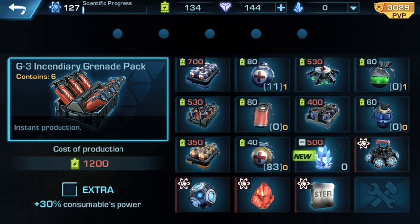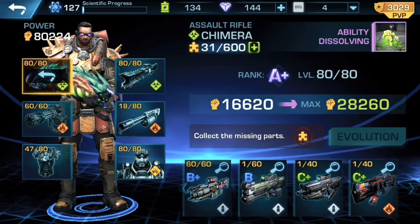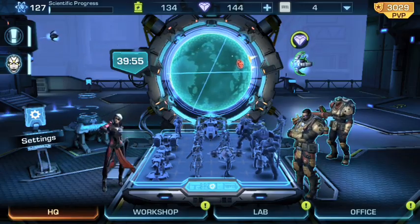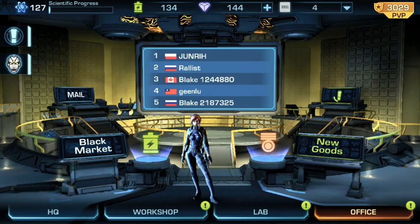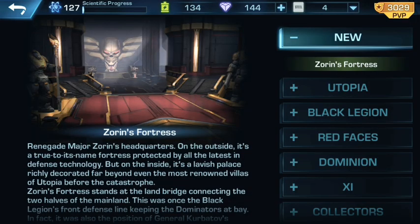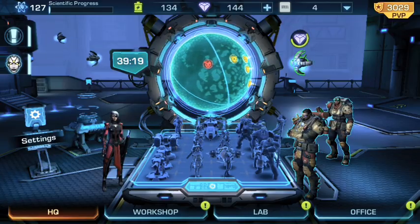It doesn't look like any new research got unlocked either. Are the plasma weapons not in the game yet? I'm afraid to come over here and just find plasma weapon frags. Okay, that's the Tornado machine gun. So it doesn't look like the plasma weapons are actually in-game yet. This is probably just free metals — Azoran's fortress — in case you guys wanted to read that, you can freeze frame right there.